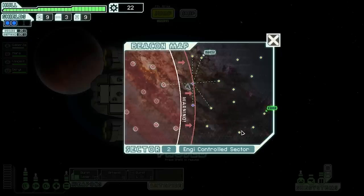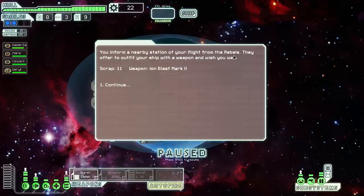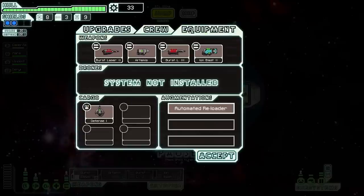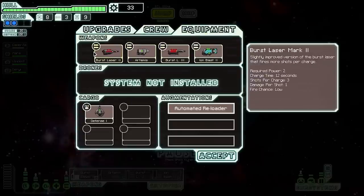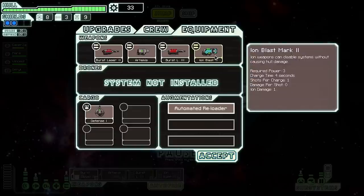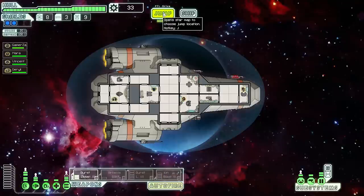I'll head this way catching as many nodes as possible. At one location, a nearby station offers an Ion Blast Mark II in exchange for intel about fleeing the rebels. We already have four weapons and not enough power... but this ion weapon can disable systems without causing hull damage. Looking at the stats: required power three, charge time four seconds — actually really cool for targeting their weapon system. But three power is a lot. Let's jump again.